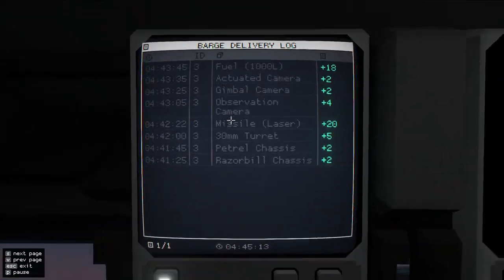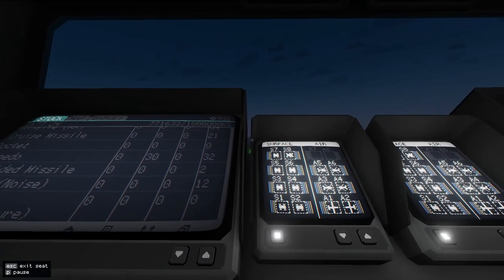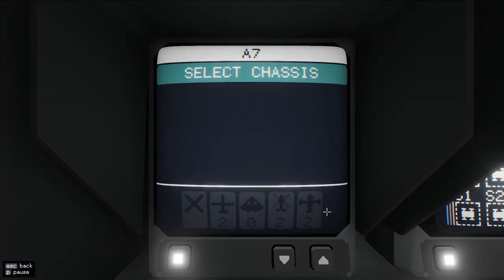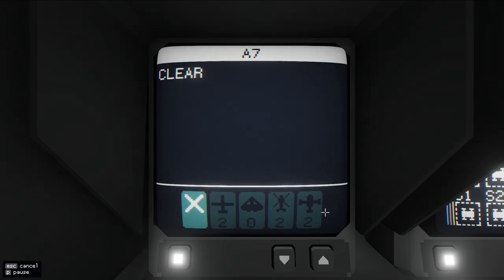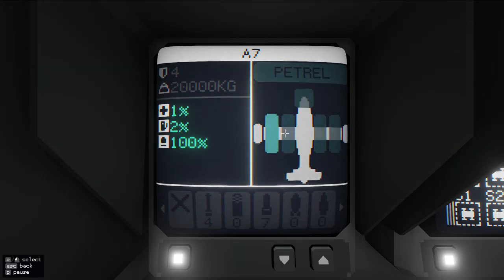Let's see what deliveries are coming in. We have fuel currently being unloaded, a couple of cameras, some laser missiles, more turrets, and these new chassis that have been delivered. Since we already have enough razor bills, we'll probably go straight for the heavy lift rotors. This can carry a lot — we could put auto cannons on these, but I think the razor bills are pretty good as they are, so I'm not going to worry about that too much.